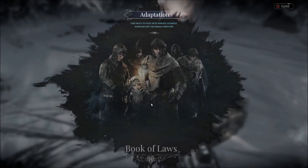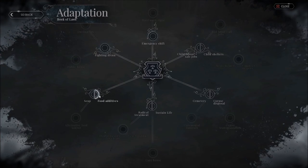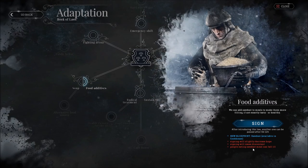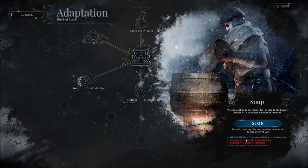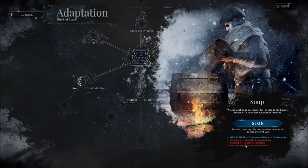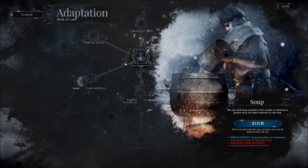Food is going to be a problem. We could do something about it from the law book — we can add sawdust to the food, but people will get a little angry and some will get ill. There's also the soup option, but signing it will decrease hope and cause discontent. I don't think we need to do either of those just yet.